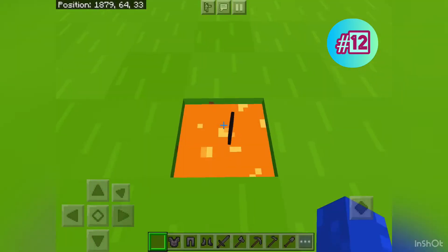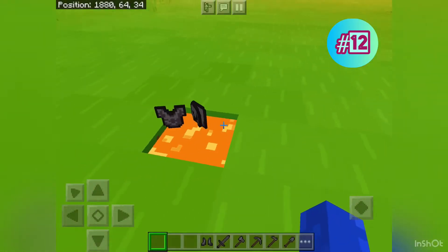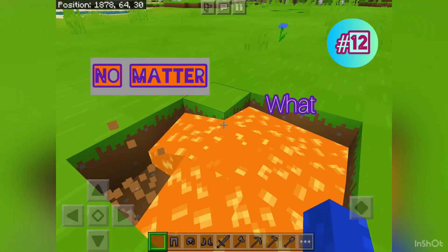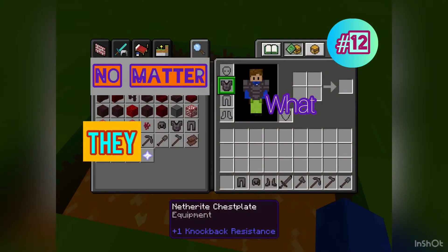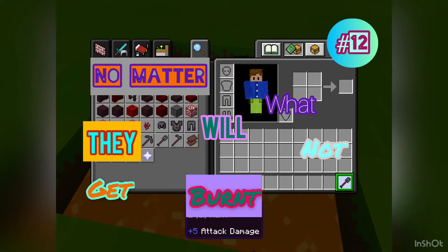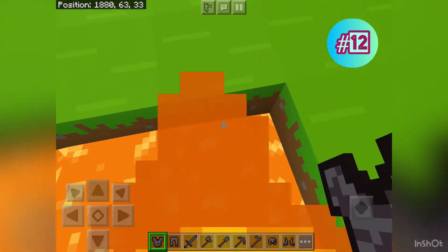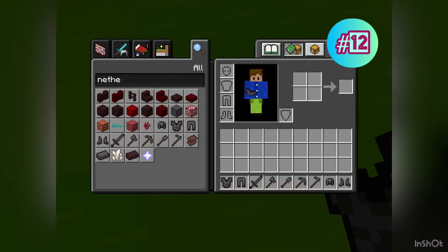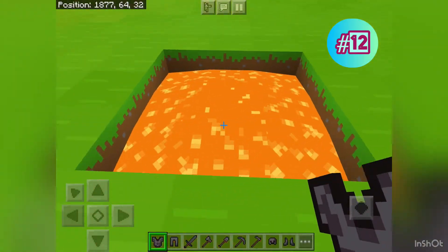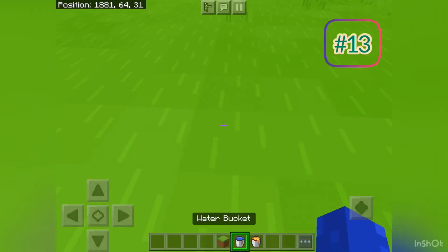Netherite is the only item that cannot be burned in lava — instead they float. Look at that: no matter what, they will not get burned by the lava. You can just jump in and everything is still fine. No durability is wasted, even though you can die in lava with all this stuff and it'll still be here.